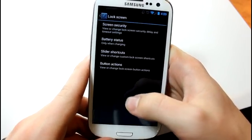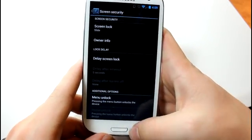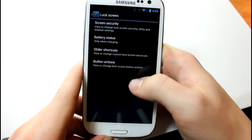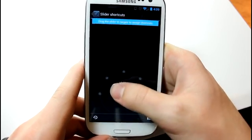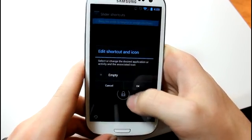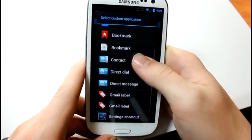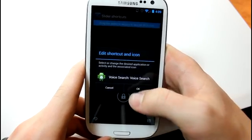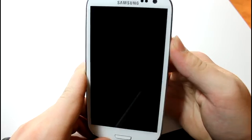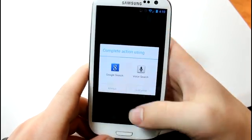Let's hop into Lock Screen. You can see here that we have screen security options as you usually get in normal Android 4.2.1. You have battery status, and you have slider shortcuts for your lock screen. So let's say you want to assign one as voice search — you just set it to voice search, save, and you're done. Go to your lock screen, swipe up, and voice search opens.